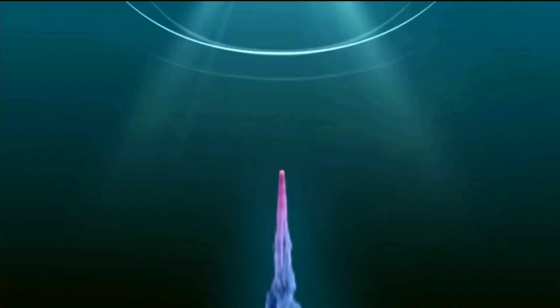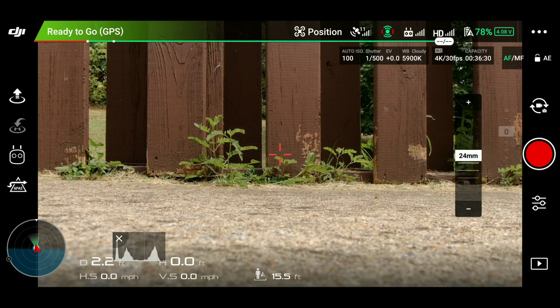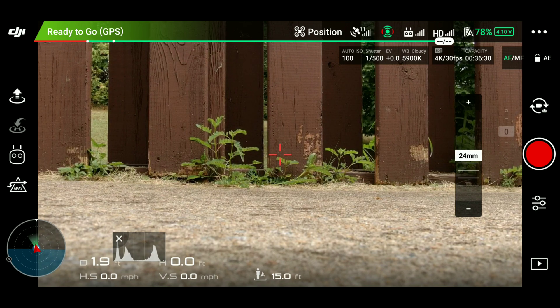What's up YouTube, everyday drone guy again with another video. Today's video is going to be about return to home. Have you ever wondered what the drone would do if you're returning to home and there's an obstacle in its way? Is the drone gonna stop, or is it gonna go around it? I decided to test that today. I've set my return home height at 20 meters, which is the lowest you can set it at.